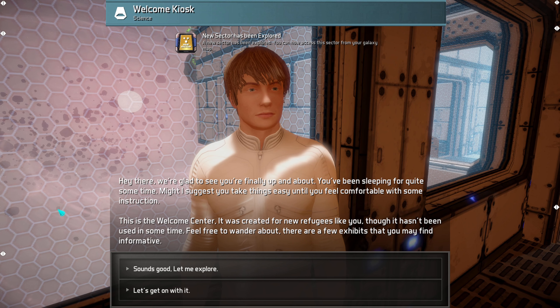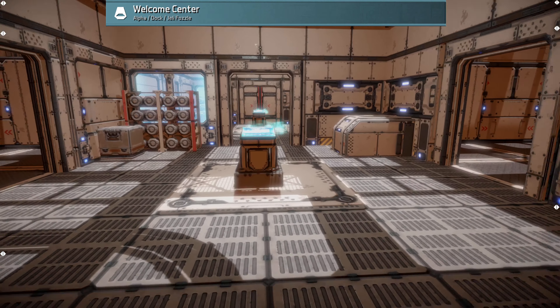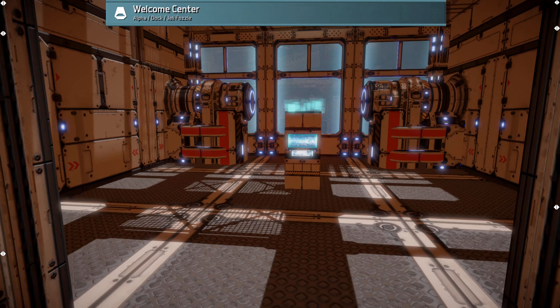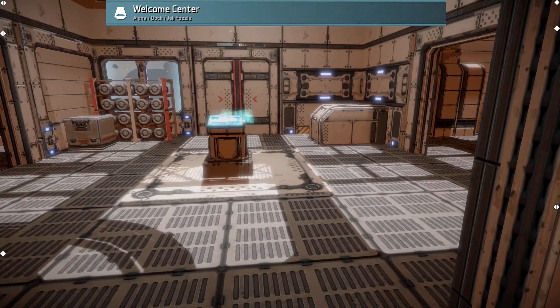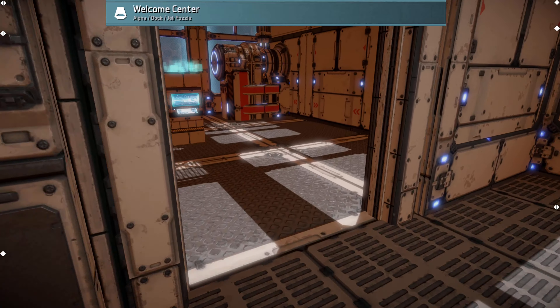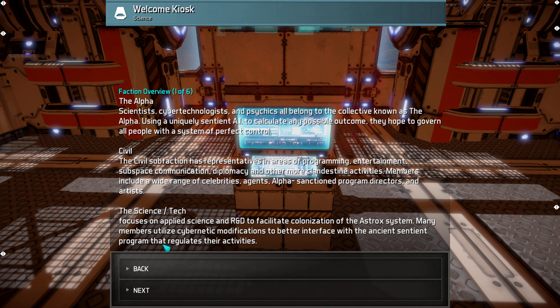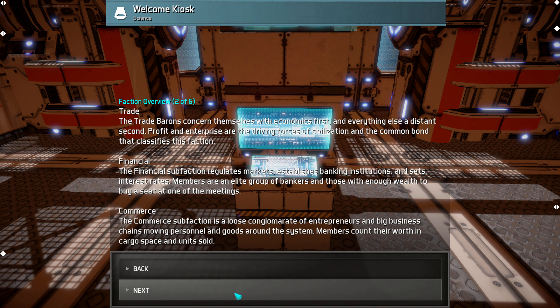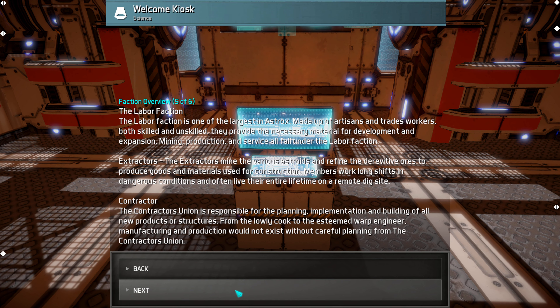You're greeted at the Welcome Center, a little starter station. You can walk around and explore. There are some stations like this one that don't have services, and others where you can walk in and they offer services. There are panels here with faction information — it'd be nicer if the background were darker since it's a bit hard on the eyes — but you can pause and read them.